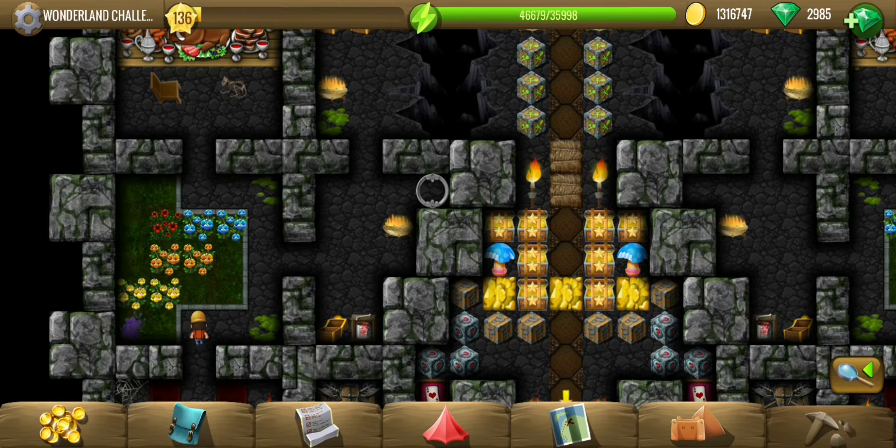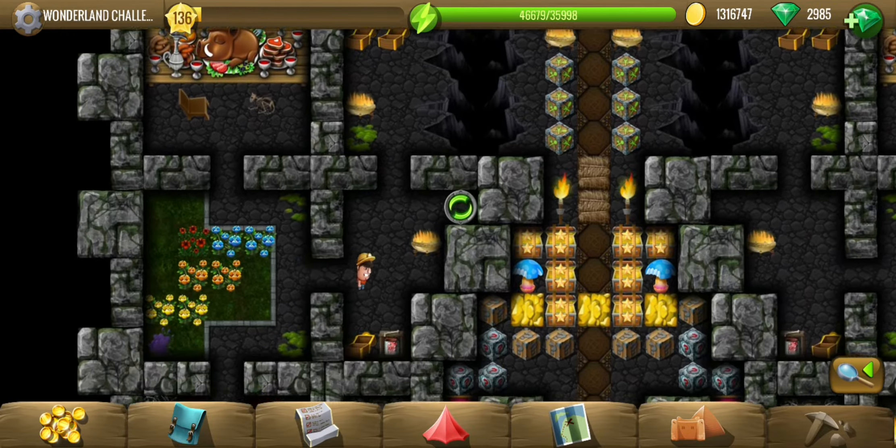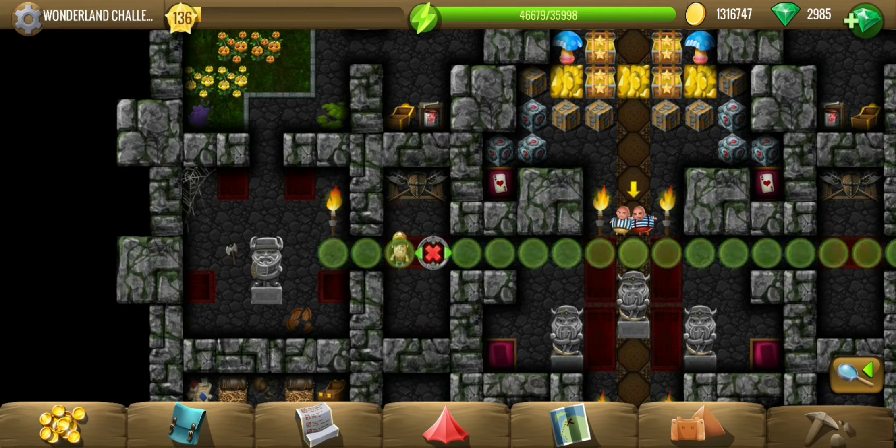Let's see if there are more trees or something else. This looks like a broken bridge, but Diggy is not afraid to walk over it. Okay, hope it doesn't trick us - nope, it's safe.